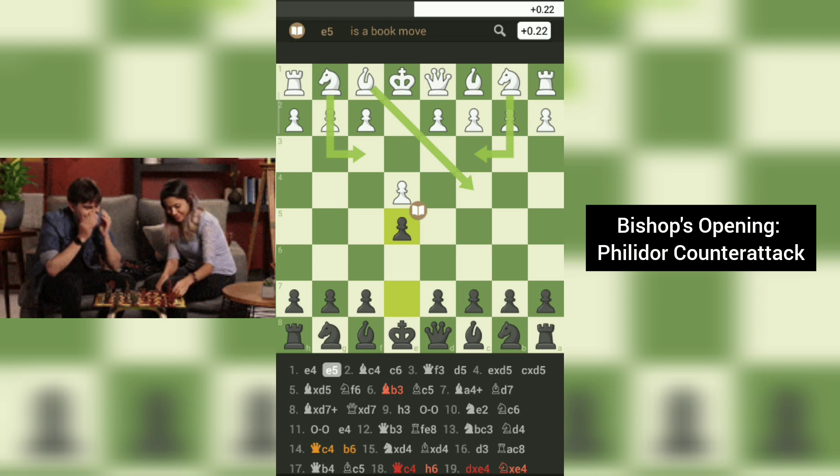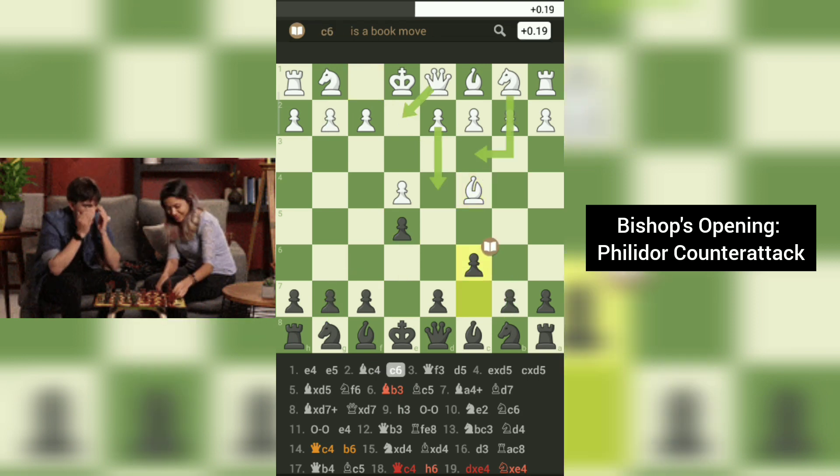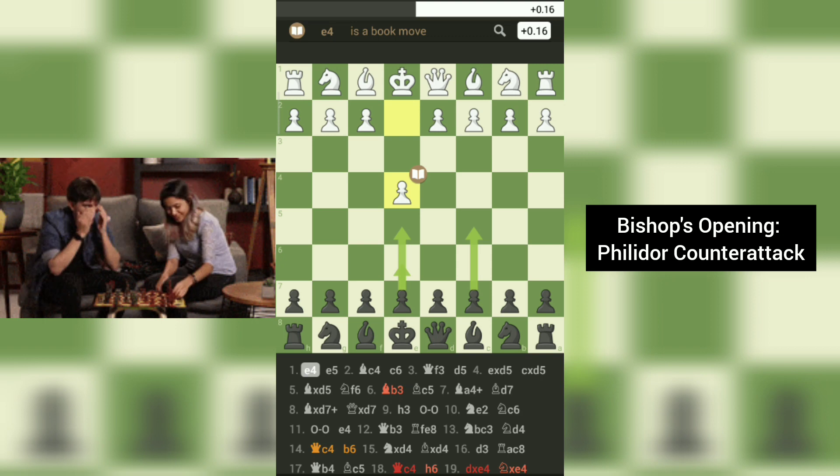The game begins with the most popular opening moves in chess. White starts with the king's pawn, and black responds symmetrically with their own king's pawn. Move 2: Bc4-c6. White brings their bishop out to attack black's pawn, but black defends it with their pawn. The bishop's opening begins with the moves 1. E4 followed by 2. Bc4.